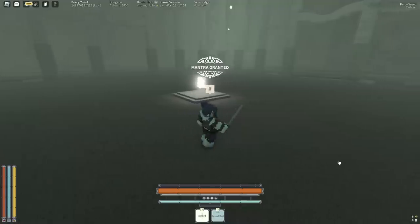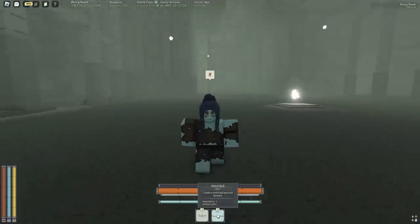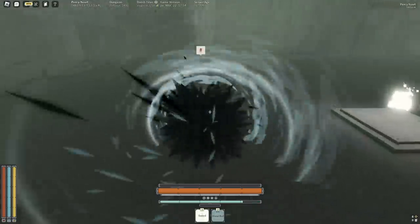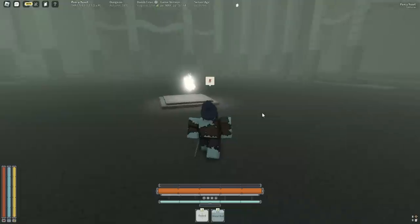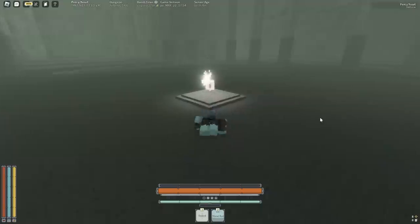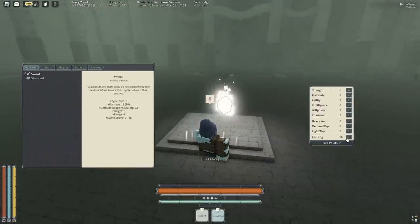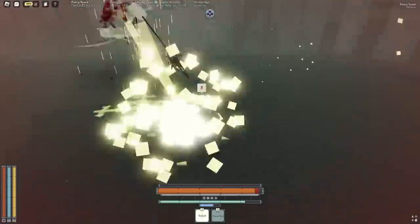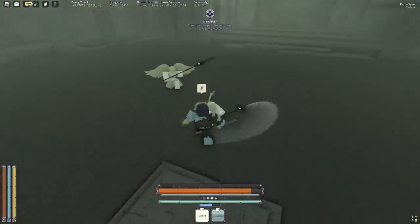The next two-star mantra is Metal Ball — it takes 40 ether. If you use this mantra to get away from someone, you are getting away. If you ram it into a mob it hits them and stops. It's primarily a mobility or utility tool.